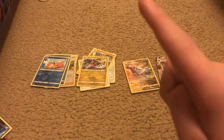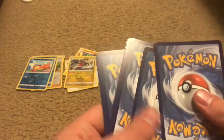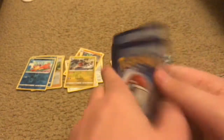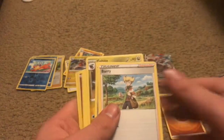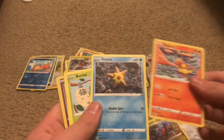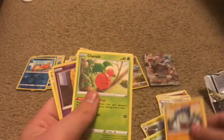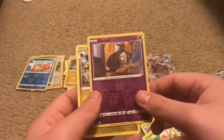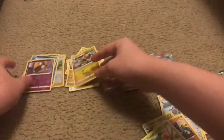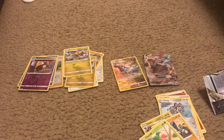Six pack, let's do this. Pack six is already opened up. Pack six: Energy Berry, Klang, Gabite, Magmar, Staryu, Burmy, Sawk, Tropius, holo Duskull — and an Axorus. Yeah, that's the six pack. Not very much going on there.